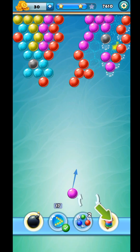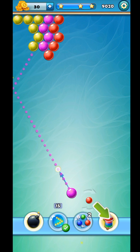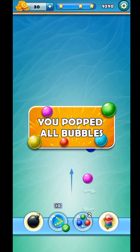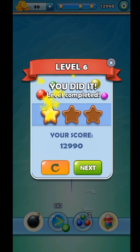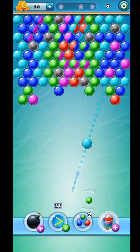Again yellow — we can hit the balls by reflecting against the walls. Now we have to pop the blue bubbles, now again blue, now pink by reflecting against the wall.